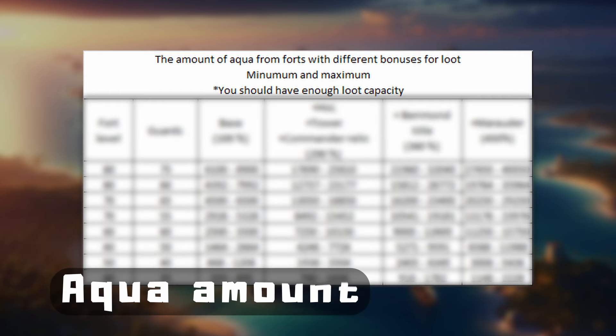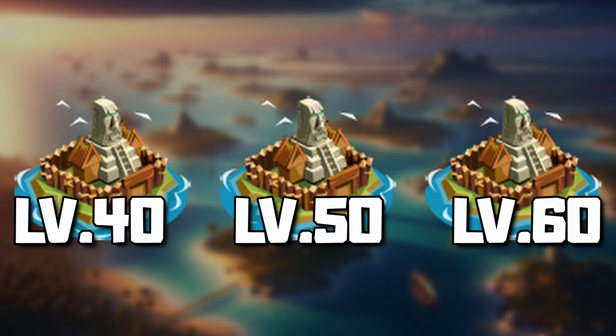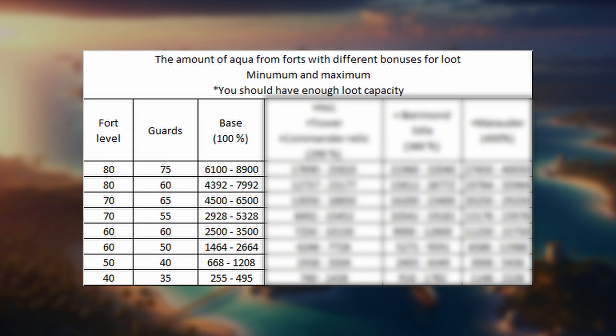How much aquamarine you get from a fortress depends on several things, but now you can easily understand. The most important factor is the level and type of fort. There are level 40, 50, 60, 70, and 80 forts on the map, and there are several types within those. Here, you can see which fortress will give you how much basic aquamarine.